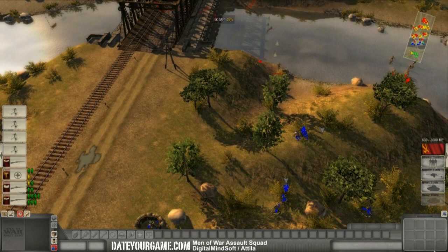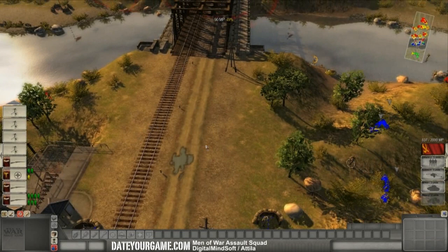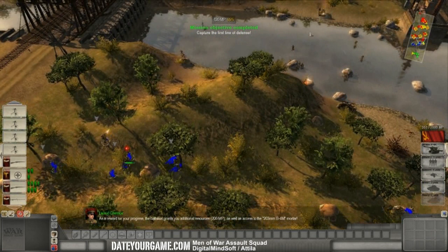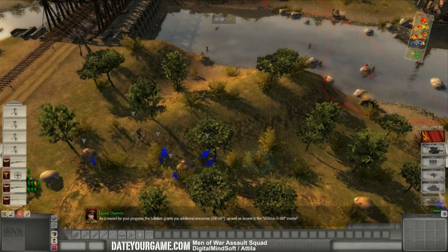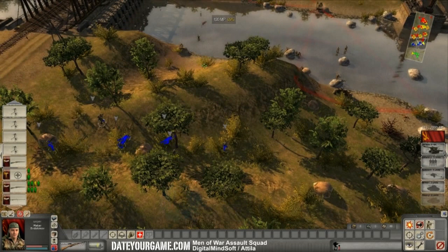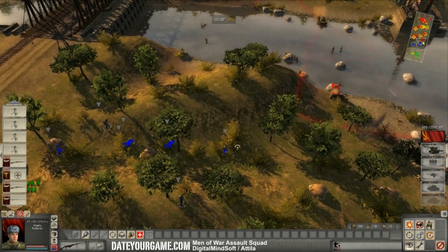There's also a light tank coming from that side. Since I don't really have any good anti-tank that can take out enemies from that far, I'll pull back my troops — that may encourage the enemy tank to advance. Hopefully my AT gun will be able to take that out. There's the armored machine gun vehicle.